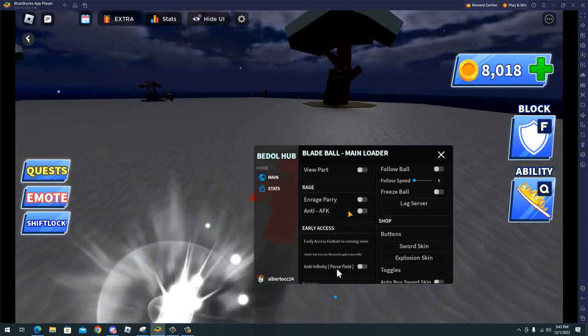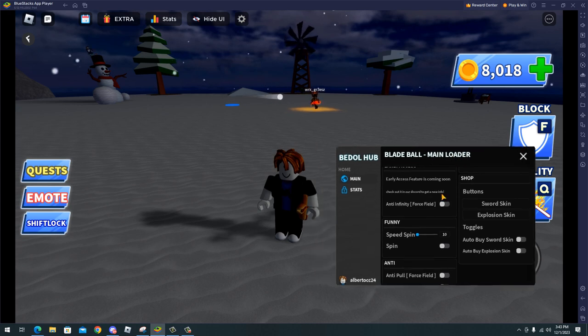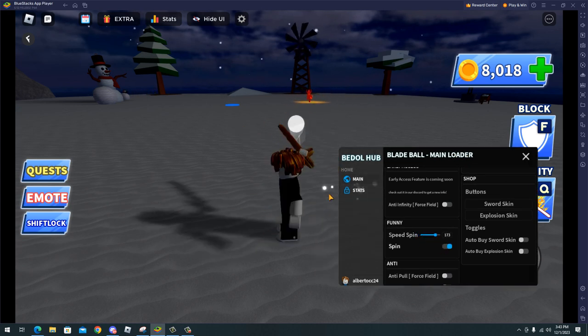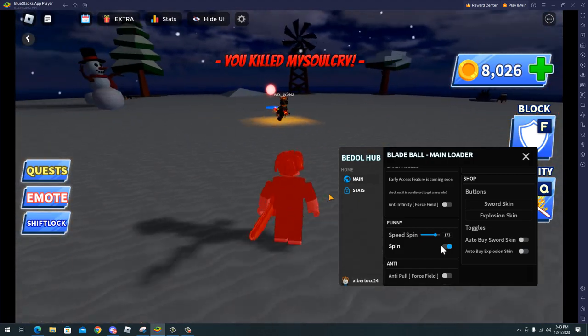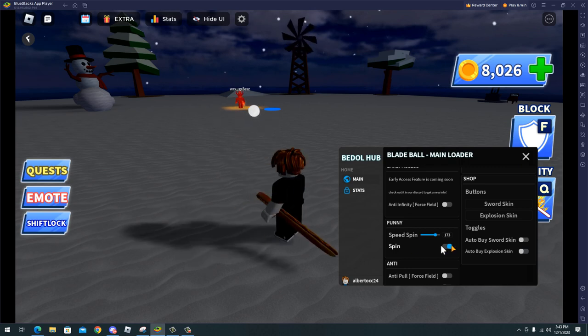We also have force field, enraged parry, and anti afk. We have funny things like spin — as you can see I am spinning right now. I don't recommend using this feature because it makes you look like a real hacker, and that's not the idea.